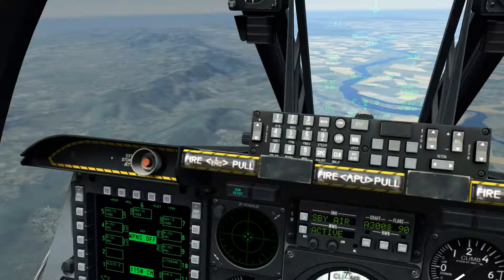The master mode state is displayed on the DSMS as well. To select a weapons profile, I'll set my HUD as my sensor of interest by pressing coolie hat up, and I'll set my master mode to either CCIP or CCRP, at which point I can cycle the list of available profiles using DMS left and right to choose whichever profile I desire.